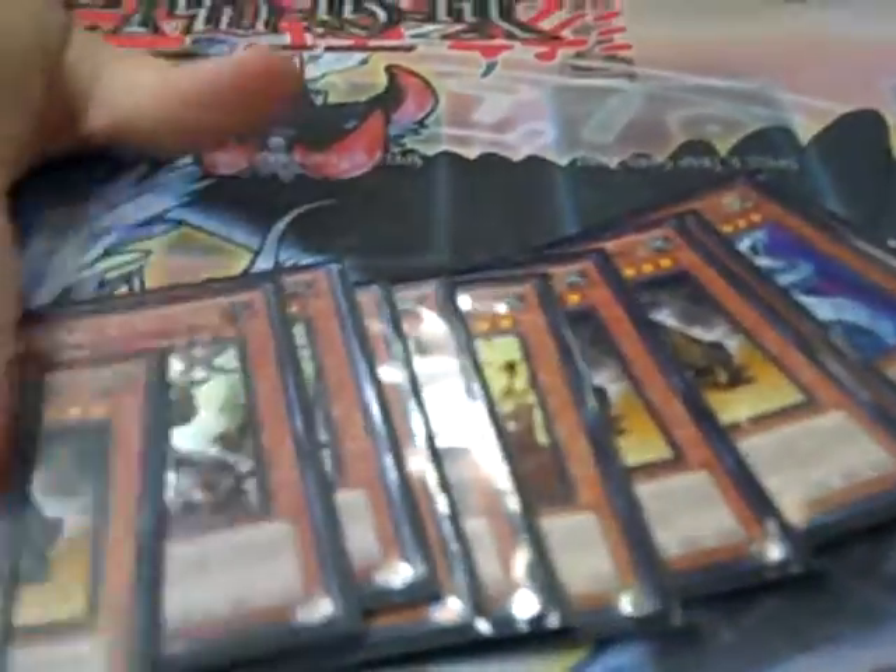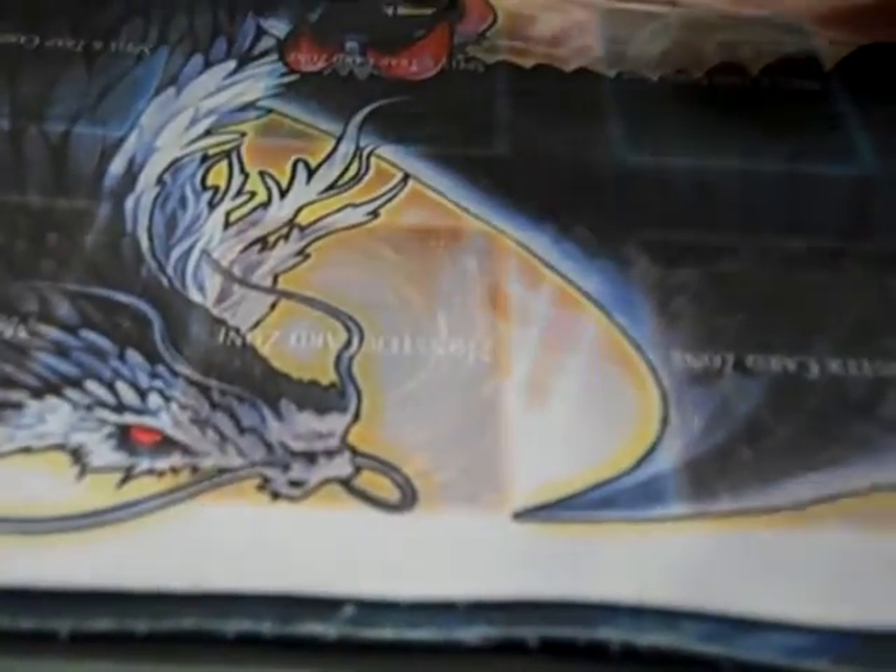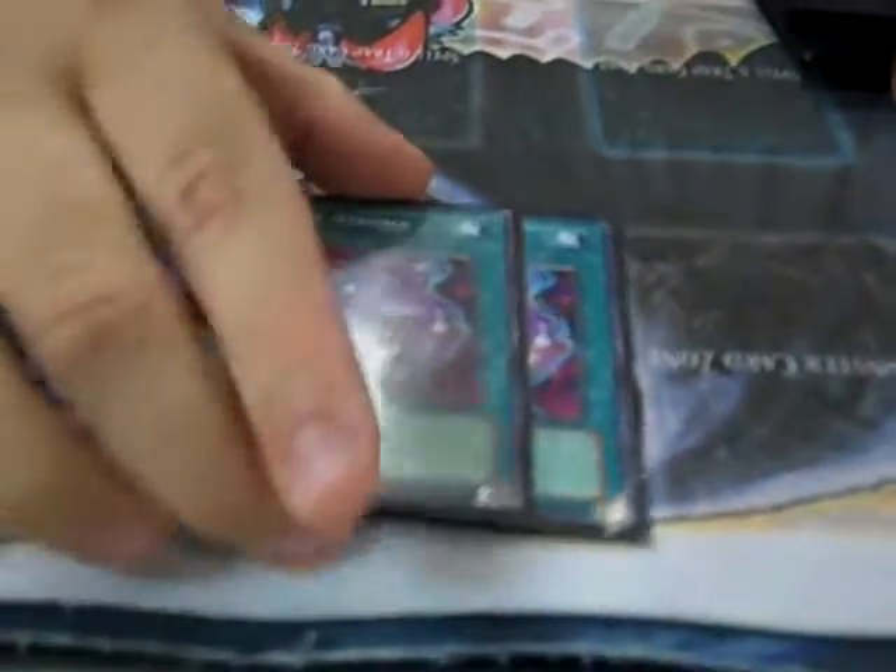Like I said, it's an OTK build so it's low on monsters — twelve or thirteen or so. But it doesn't matter; sometimes you get too many. We've got double Book of Moon just to get big threats out of the way. Lock, Fortress, all that good stuff. Double MST for back row hate. Even though you're running low on monsters, you go through them really quickly. Pot of Avarice helps speed the deck up and get good cards back in hand.